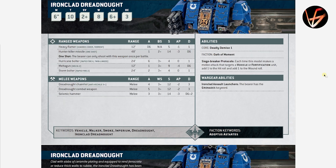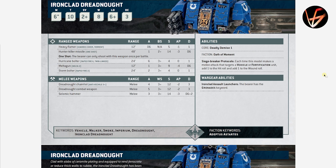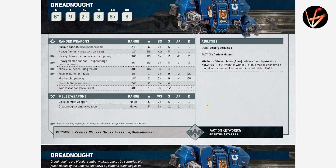Ironclad Dreadnought is Toughness 10, 2+ save — he was T8 in 9th edition. He has Siegebreaker Protocol: each time he makes an attack against a Vehicle or Fortification, he hits and wounds on 2s presumably, since his weapons are Strength 12, AP 2, Damage 3 — 4 or 5 attacks depending on choice. There is no Venerable Dreadnought anymore, so the Dreadnought is just a Dreadnought. The Chainfist wounds vehicles on 3s automatically — Anti-Vehicle 3+ — which probably becomes Anti-Vehicle 2+ with this ability. Not sure you'd use this guy though, as he's very slow and doesn't do much in shooting, and lacks the crazy abilities of the Contemptor or the buff aura of the Dreadnought.